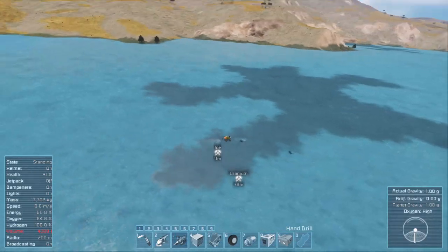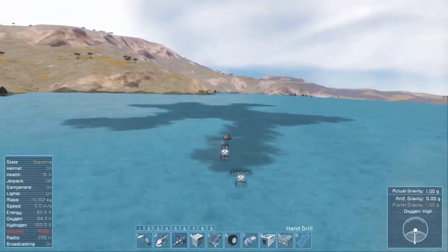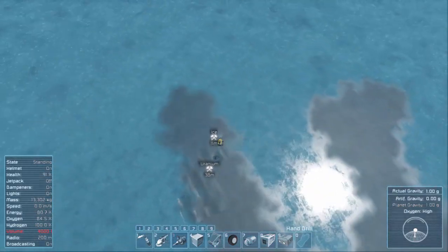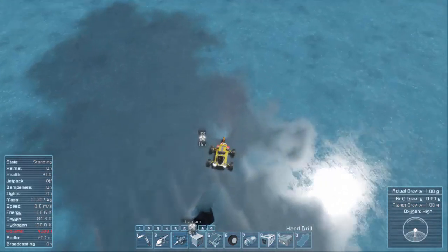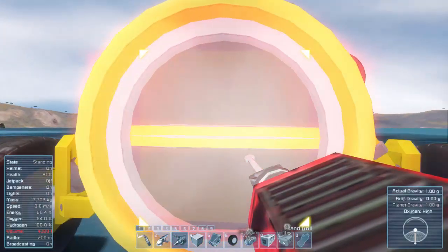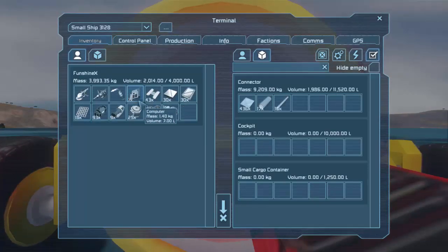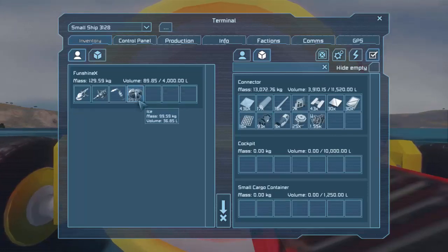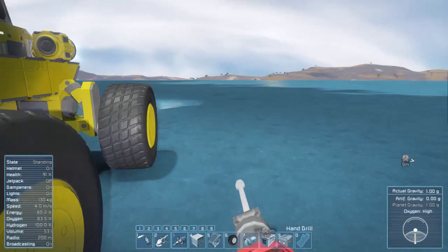We've seen the uranium node, but there's probably a node over that direction too. Maybe there are like five different nodes in here and they're kind of bleeding together, which is awesome. I'm not having the same lag issues with double-clicking on stuff that I was before. I don't know why that's gone away.